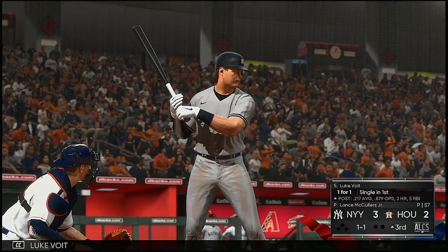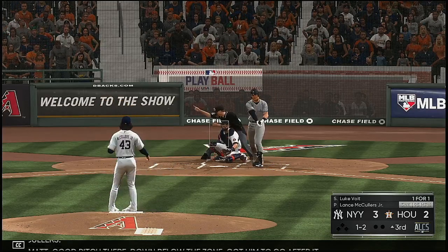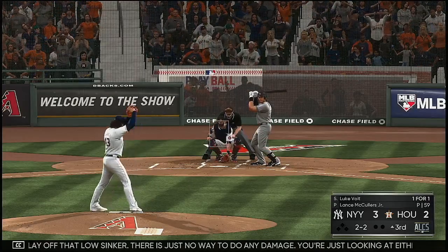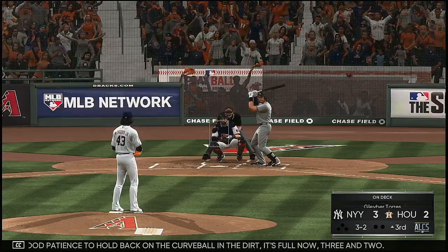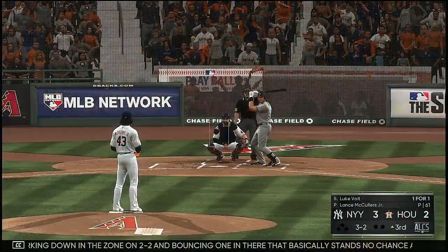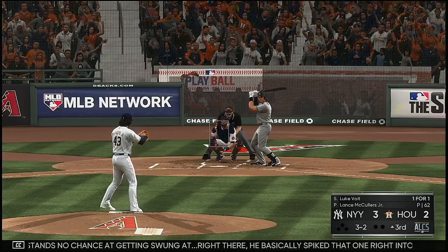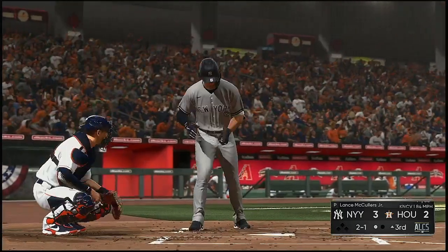Now at the plate, Luke Boynt will lead off against Lance McCullers. Good pitch there down below the zone — got him to go after it. You have to find a way to lay off that low sinker; there is just no way to do any damage. You're just looking at either a bruised shin or a ground out to the left side. Good patience to hold back on the curveball in the dirt. It's full now, 3-2. It's a fine line from working down in the zone on 2-2 and bouncing one in there that basically stands no chance of getting swung at. And he'll finally just wear him down — swung on and missed for the first out.